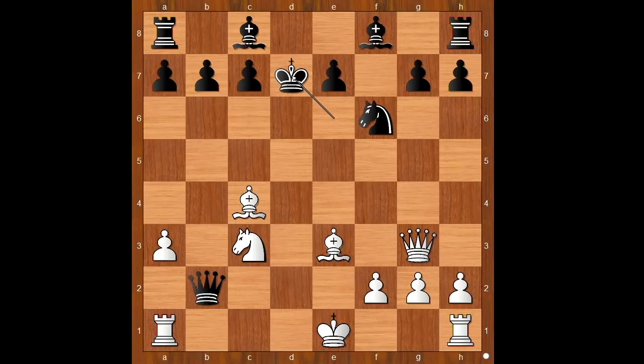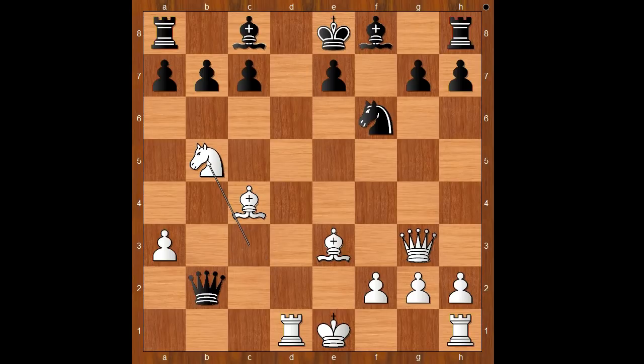King to d7. Rook to d1, check. King to e8. White played a move when black resigned, and the move is Knight to b5, attacking the pawn on c7, threatening checkmate. Larsen resigned.